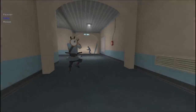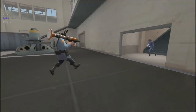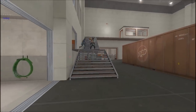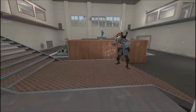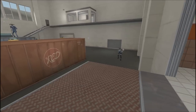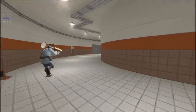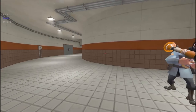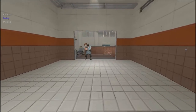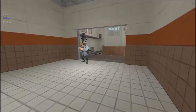Roll out like normal, and one thing I like to do is send the pyro down with the engineer just to let him set up his stuff so he won't get killed really fast by the spy-scout combo. Some teams leave both of those down there the entire time, others don't. You want to go ahead and take over their stairs as quickly as you can — a lot of people call this the elbow or the banana.